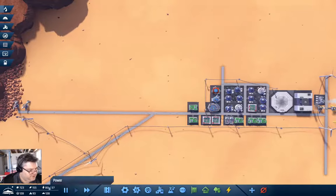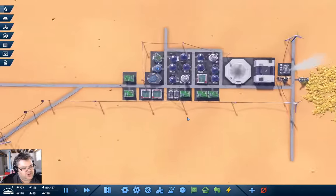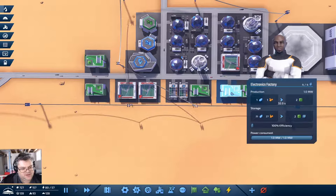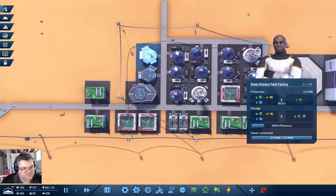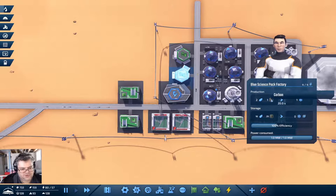Now what have we got here? Population 128, jobs 93 — so we can possibly do some more jobs. These guys are doing copper. That's got plenty of storage; I think I might need some more blue science. Blue science wants carbon and iron ore.